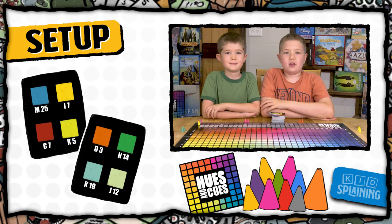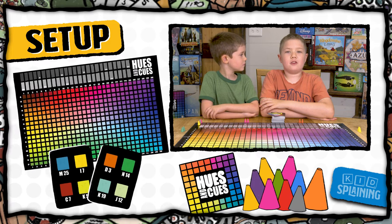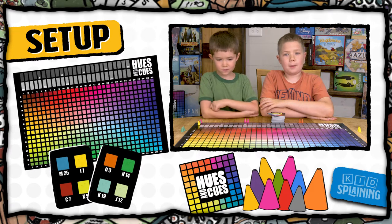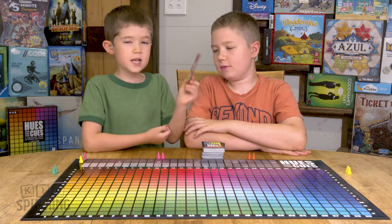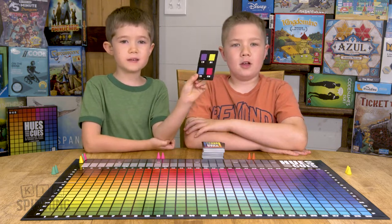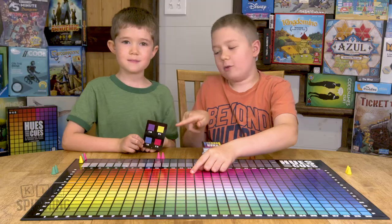Each of the cards have four color squares with a code that matches up with the spot on the board. The board has letters down the side and numbers across the top and works kind of like a giant battleship board. Like this red square is C14, so when you find that spot on the board, it matches up with the color on the card.